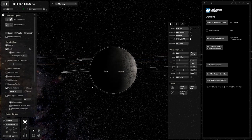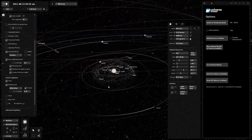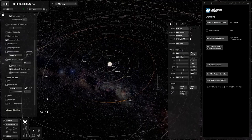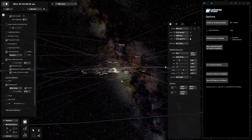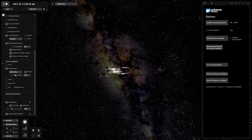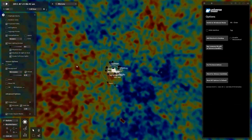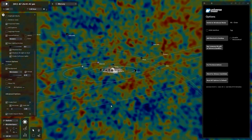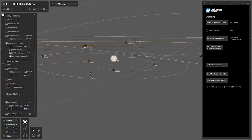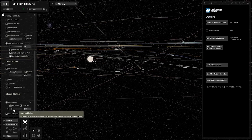Grid mode is self-explanatory — zoom out and you get a grid, which looks quite cool and different from the present version. There are also different backgrounds: Milky Way, stars, microwave — which is like background radiation — and white. The Milky Way background looks a lot more colorful than in the current Universe Sandbox, maybe a little unrealistically colorful.